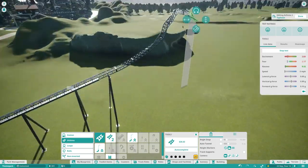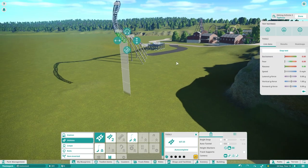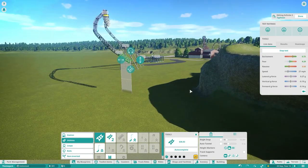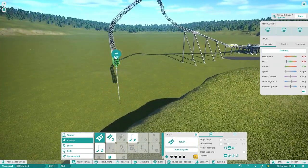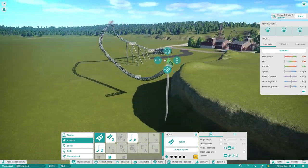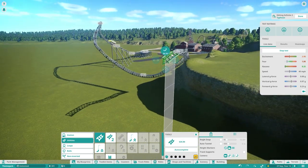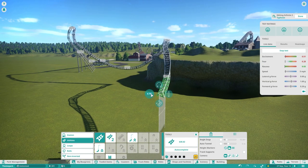Obviously we're building something today in the theme park — we're building an infinity coaster. I've already built the first launch and the first inversion. This ride has one launch, it's what we've just built, and it's fairly short for an infinity coaster layout, but I quite like it — it's a nice layout.